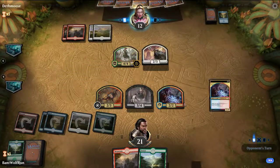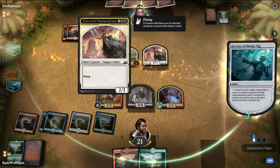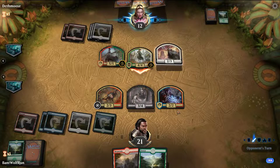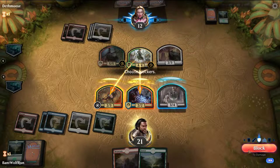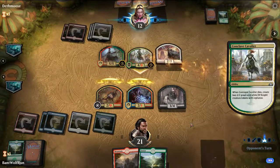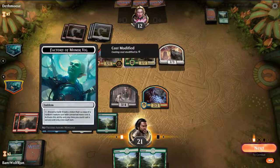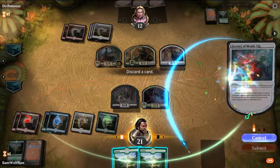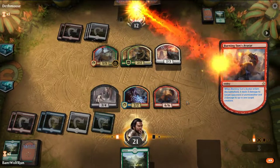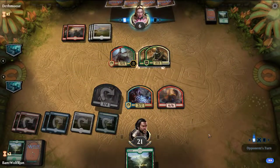No attacks for us — we can double block the Cavalier if need be. This holds back the Exultant Sky Marcher. Nikia — it's a 5/5. Just offer the trade here. Burning Sun Avatar will deal 3 damage here. It's the biggest thing on the board and it lets us smash in. That was a really good one for us.